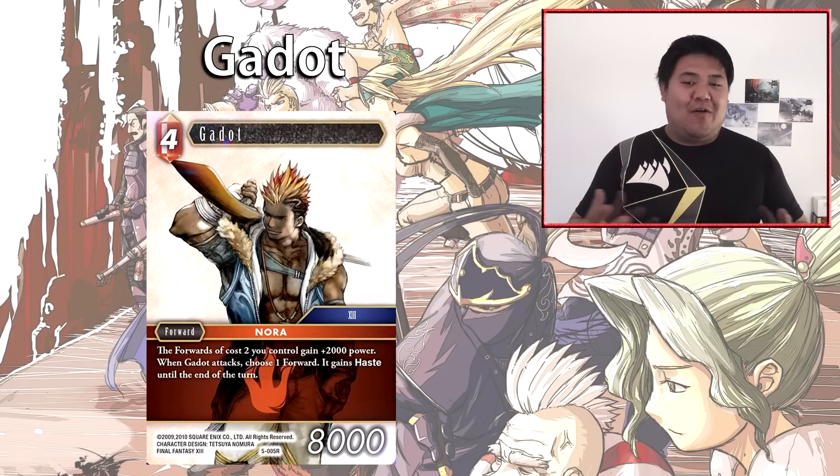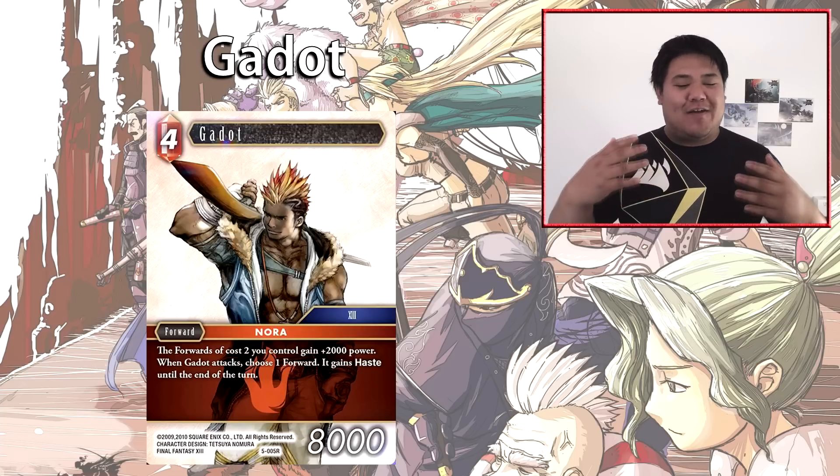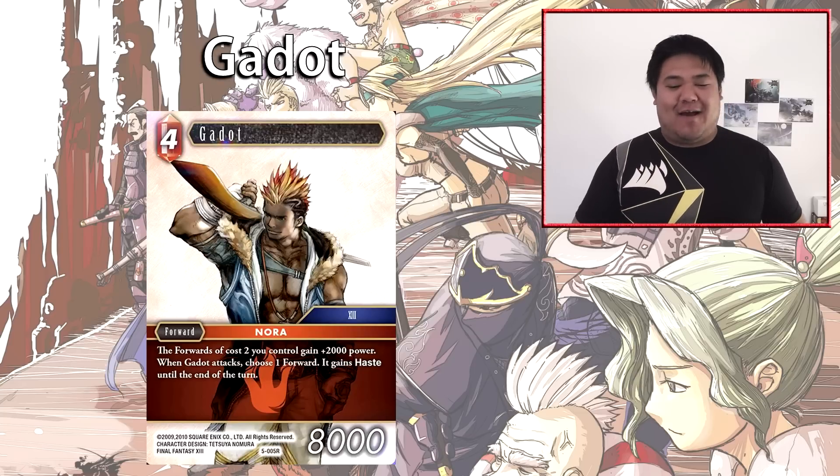Next we have Garot. It is a 4-cost forward at 8,000 power, so it's on curve. Forwards of cost 2 you control gain +2,000 power, and when Garot attacks, one forward gains haste until end of turn. This is a solid card — your 2-cost forwards, usually sitting around 5,000, now go up to 7,000, allowing them to trade against 3-cost 7,000-power forwards. It doesn't boost 1-cost forwards, which is slightly annoying, but the haste-granting attack ability sets up synergies, especially with ice, which has many cards that trigger when they deal damage directly.